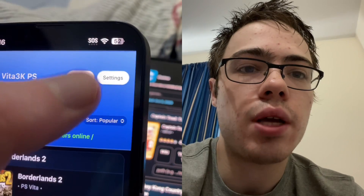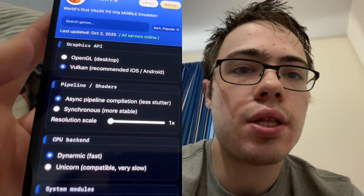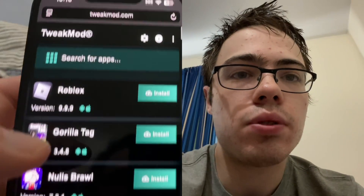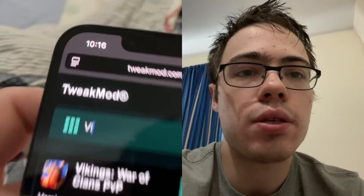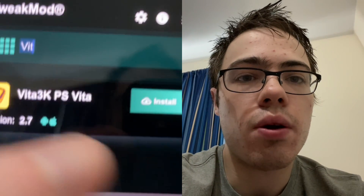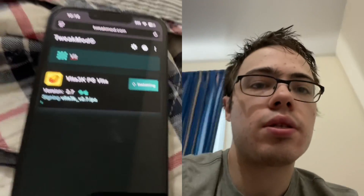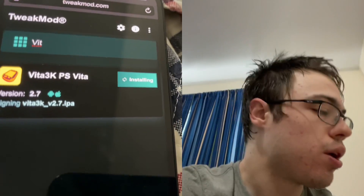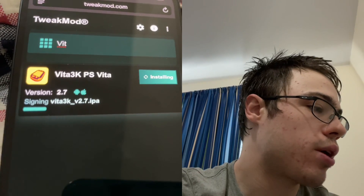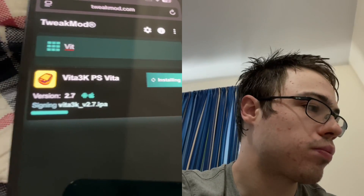I'm going to show you guys how to download it. As you can see in the settings, we have all our settings here. Before we can download it, we just want to go to tweakmod.com, type it in, and then go ahead and press install. It's gonna start downloading. Pretty simple.